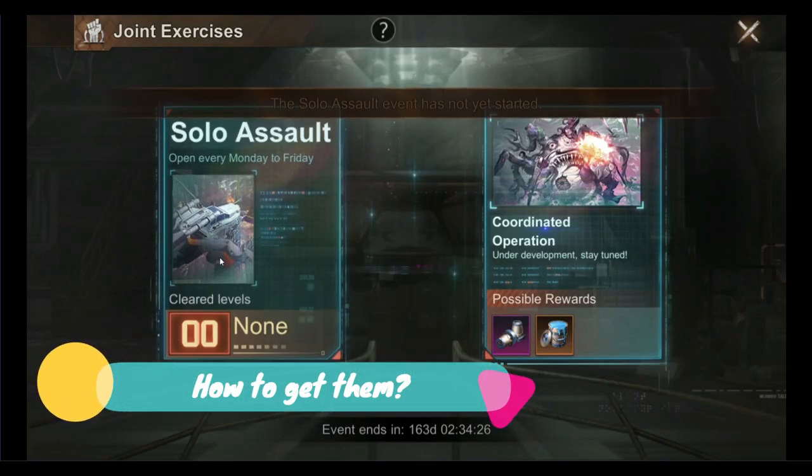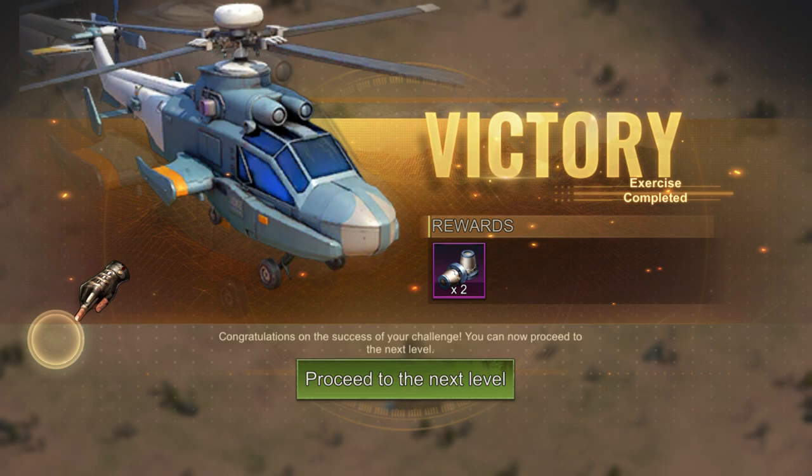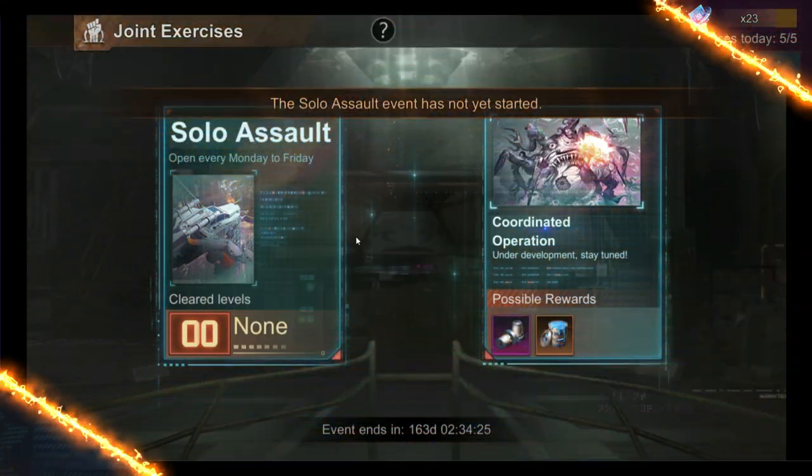There are effectively five ways to get these components. The first method is the Solo Assault Mission, available to the Survivors community Monday through Friday on a weekly basis. It is extremely important to remember that in the Solo Assault Mission there is no need to rush — please save your advance relocators.